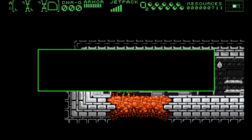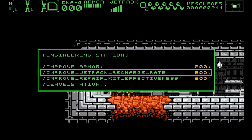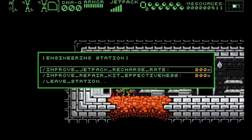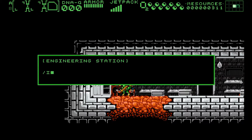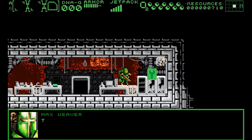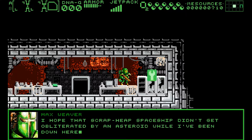Upgrades include decreasing your jetpack refill time, increasing your max armor, or even increasing the effectiveness of repair kits that you find. I believe that eventually there will be upgrades to increase your jetpack capacity, allowing you to reach higher areas and increasing the range of places you can explore. Interestingly, you must spend resources in order to save your game, which added some weight and consequence to the action of saving.